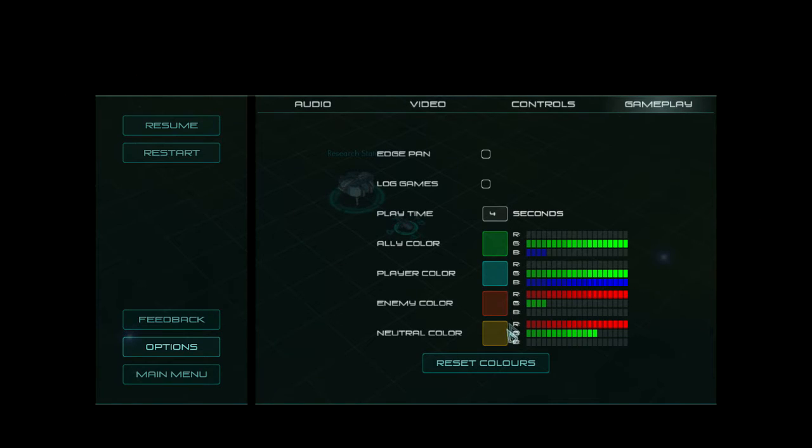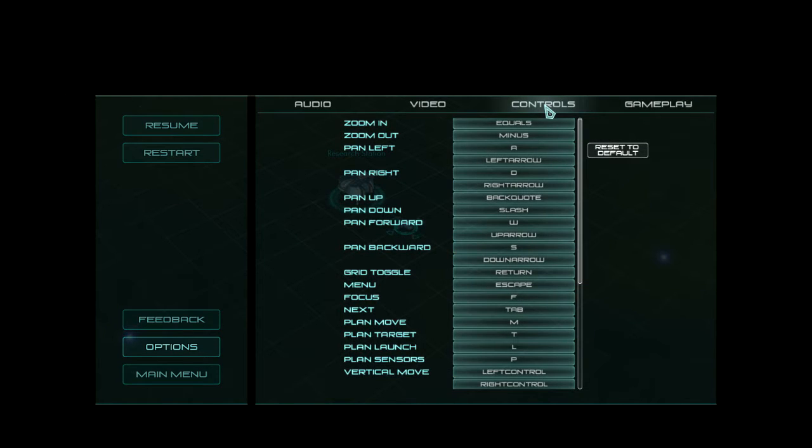You can change the color coding — just hit Escape to go to the menu, then Options, Gameplay, and you can change the colours there. So if you have trouble telling the difference between blue and green, just change it. Also, all the keyboard controls mentioned can be changed under the Controls menu.